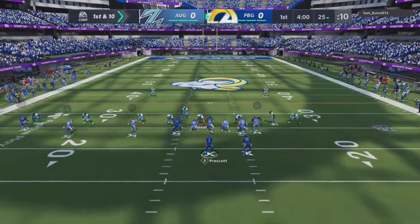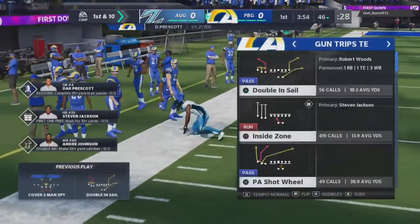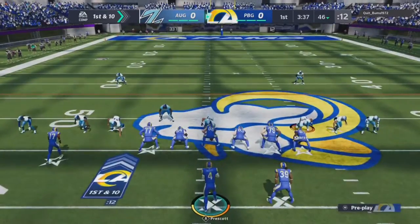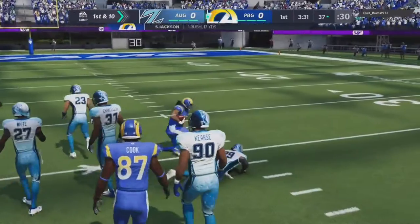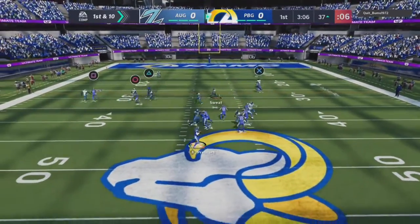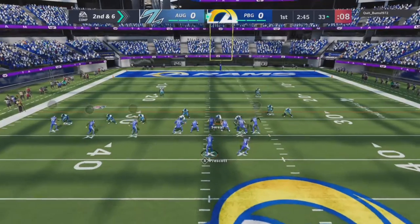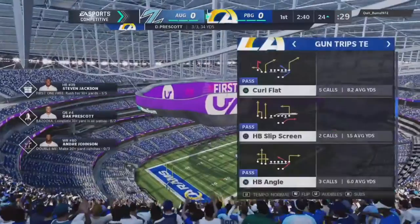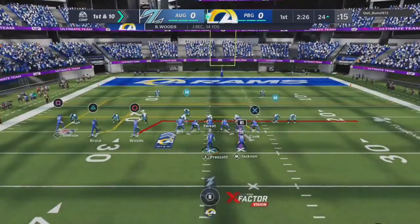We're gonna block our boy here and try to hit Bobby Woods over the top first play — we got him on a nice little corner out, Route Technician helping right there. Bobby Woods again on a quick out for four. Bobby Woods again on the out route — his user corner was actually there, I'm surprised the corner didn't react to that, but Route Technician is helping us a lot here so far.